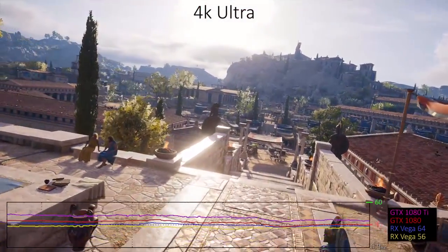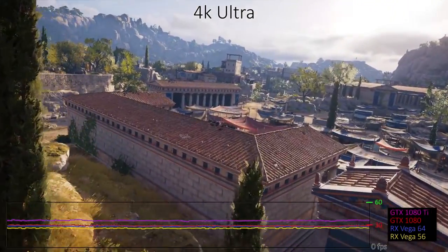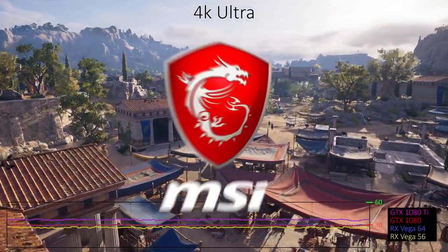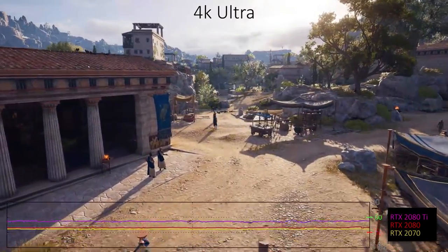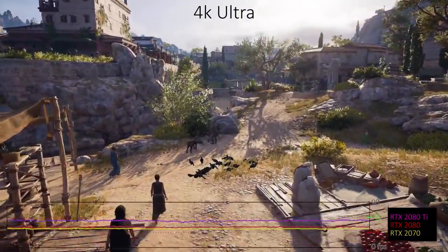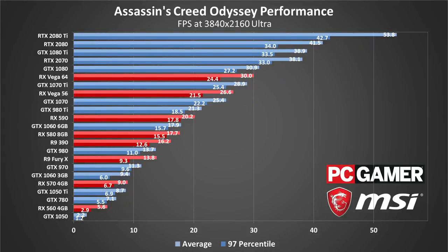4K Ultra at 60 fps isn't happening on any current graphics cards, though a Titan RTX might come close if you have $2,500 burning a hole in your pocket. You should also be able to run 4K 60 fps at medium to high quality with an RTX 2070 or above. In short, the graphics card requirements for Assassin's Creed Odyssey are very steep, or at least they can be if you're not willing to run at more reasonable settings. Nvidia GPUs claim the top 5 spots, but most people will want to opt for settings that are a bit more manageable than 4K Ultra.